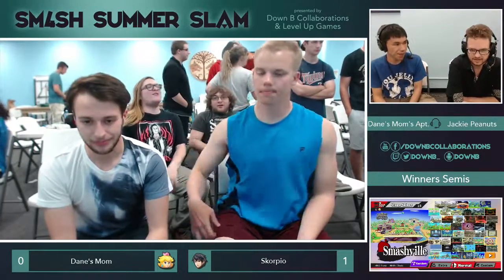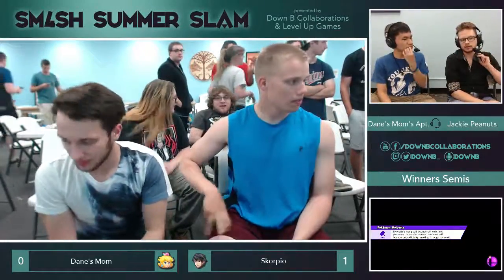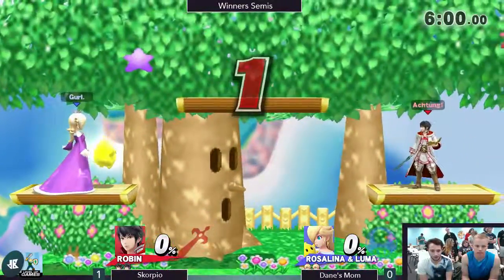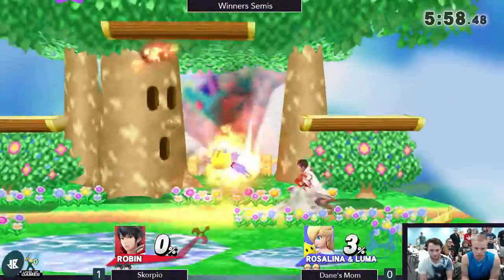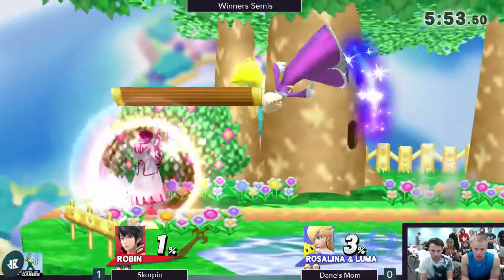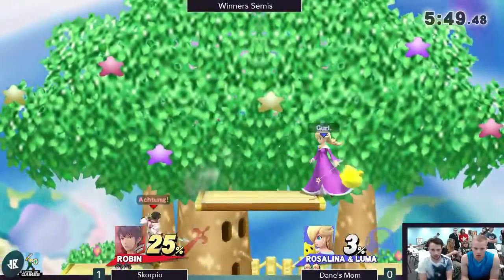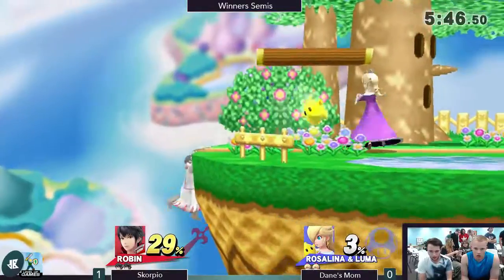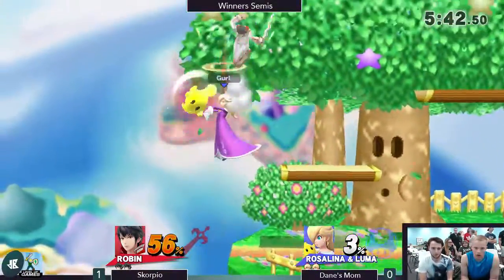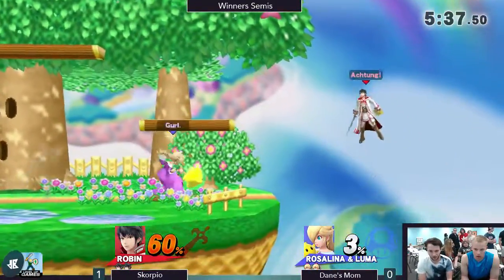He needs to neutralize that. I don't like Dreamland for Rosalina here, considering that Robin's kill power is generally higher than Rosalina's — assuming Levin Sword is available, off the top at least. He neutralizes most projectiles, but Dane's Bomb has to be very careful to ensure she's not getting baited into gravitational pull. That's also a very dangerous position to be in. That move doesn't have as much cooldown time as it looks like — it's a beautiful move.